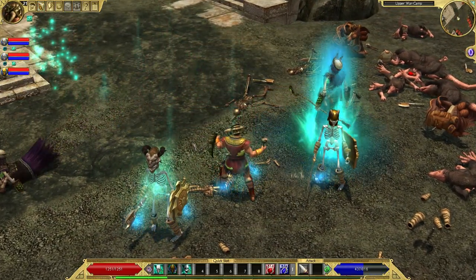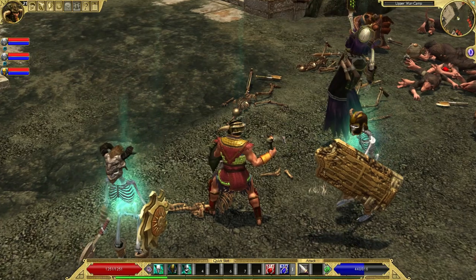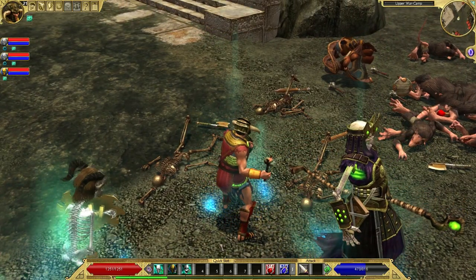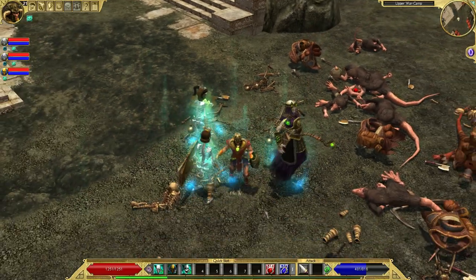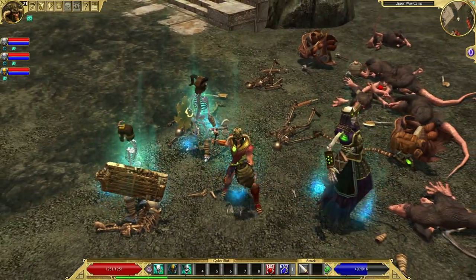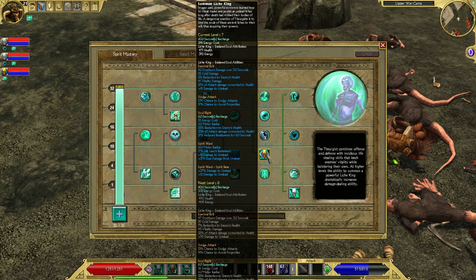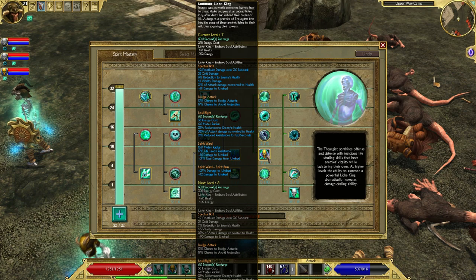The second minion you can get is called the Lich King. He's a skeleton spellcaster who can apply some buffs to the team and can also shoot magic bolts at enemies. He can also be upgraded to have a bunch of deadlier spells. The Lich King is important for damage per second and seems to outperform the skeleton warriors, especially early on. He's also useful to kill enemies that you're kiting.